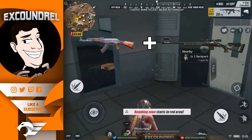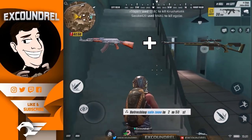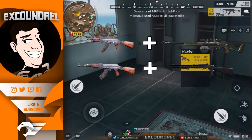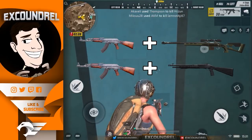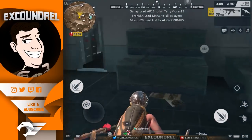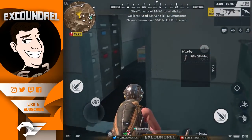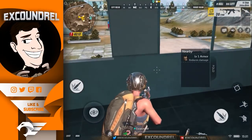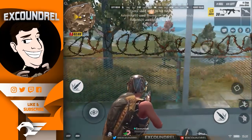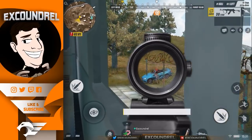My standard setup is either assault rifle plus shotgun, or assault rifle plus sniper. I very rarely pick up handguns unless desperate, and I always avoid SMGs — I think they're terrible. The two-shot shotgun does the most damage, and I really like the AK because it can act as a long-range assault rifle and does significant damage. For the M4, make sure you search hard for attachments to make it work properly.